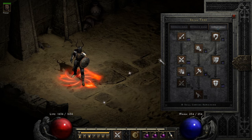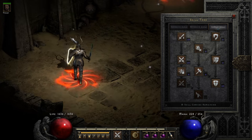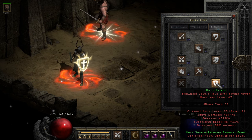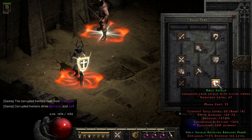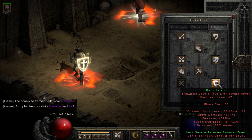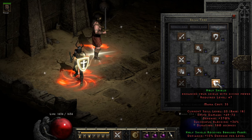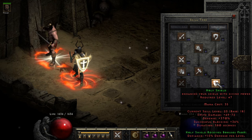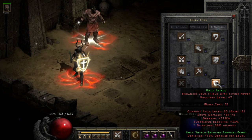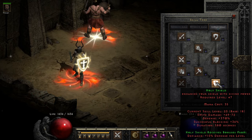The next skill in order of priority is Holy Shield. This is an iconic paladin skill for a very good reason — it's going to give you significant bonuses to blocking above all, but also to smite damage, defense, and duration. You can take one of two approaches with Holy Shield in this build: number one is to max it out, just like Zeal, Sacrifice, and Fanaticism, or at least come very, very close. As you can see, I have 18 base points in here; it is functionally maxed out.